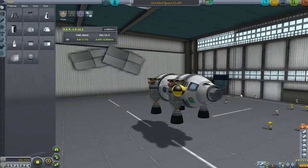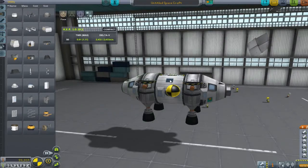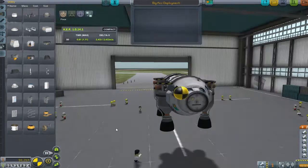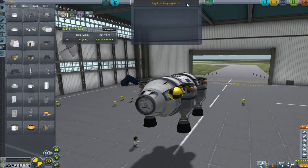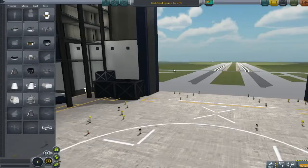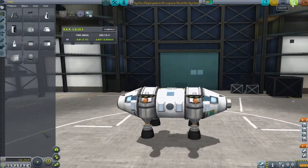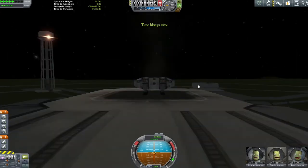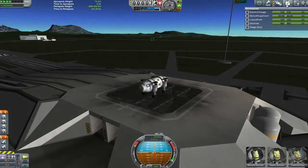What this craft is designed to do is land on the moon and come back. Everything else is going to be taken care of with a lifting stage — a great big rocket underneath it to take it to orbit, then another rocket to take it to the moon, then this just needs to land. I give you the BADASS Deployment Aerospace Shuttle — because that's a badass acronym, right?